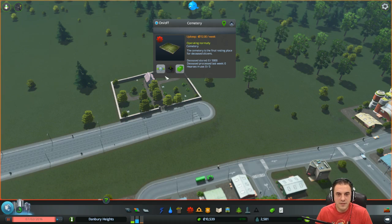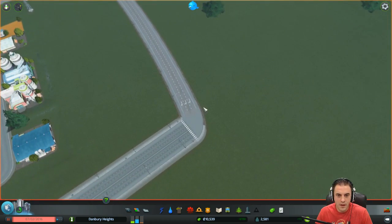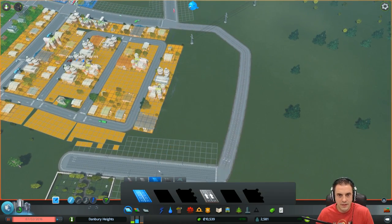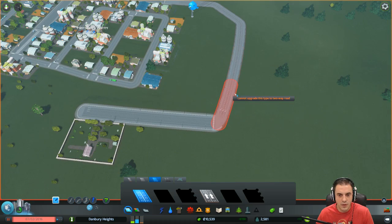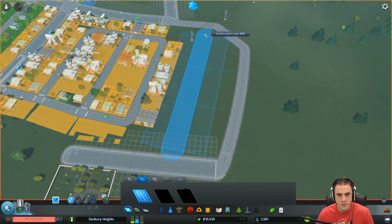Cemeteries in final resting place. Good. Can they get there? That's a one-way, so they can't get there — well, they can get there, they can't get out. So we want this road to be two-way. Cannot upgrade this to a two-way road. So they're going to need just a straight line back, I guess. It's still a one-way, though — that's the problem.